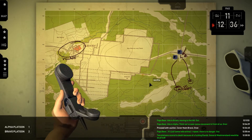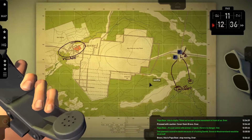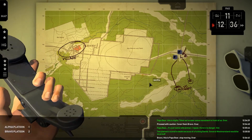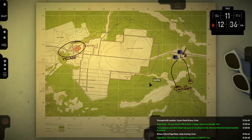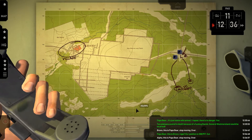For example, issuing "Stop" by voice after selecting a squad with the keyboard: Bravo stops and confirms: Papa Bear, this is Bravo. Stop moving. Over. Bravo then radios their position. Alpha also receives a stop command: Alpha, this is Papa Bear. Stop moving. Over.